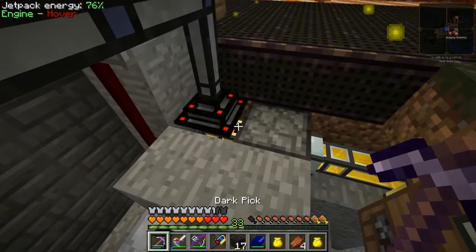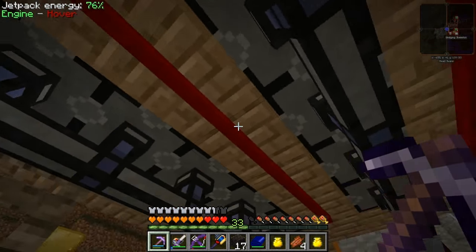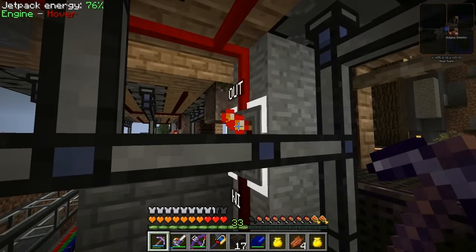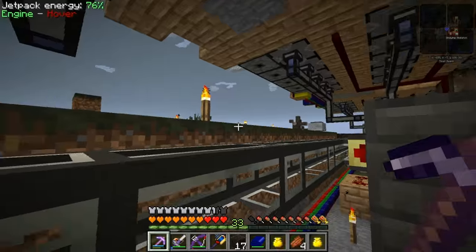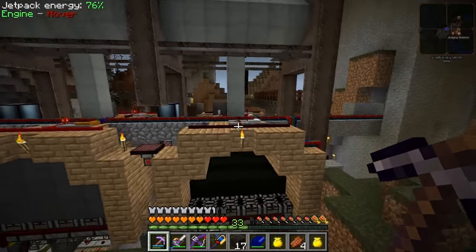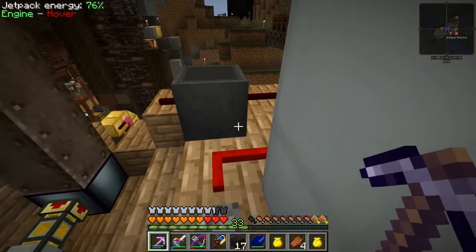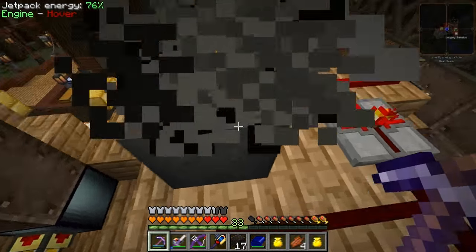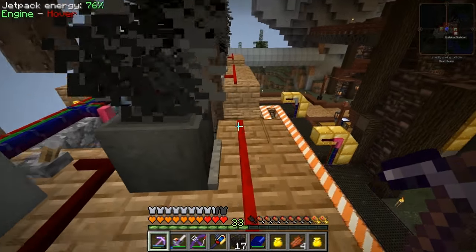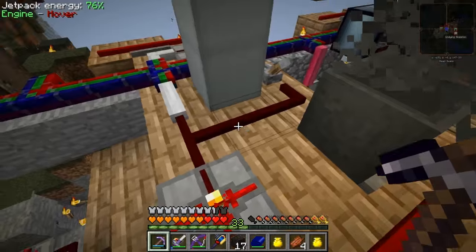You might have seen that servo turn on for a brief moment, and you just heard the blocks get placed. You see how this wire is lit right now? Once the repeater shuts off, that'll shut off. And inside the coke oven, those charcoal blocks are placed — this all happens while the door is closed.